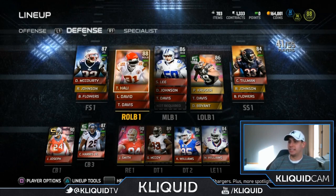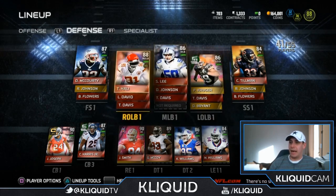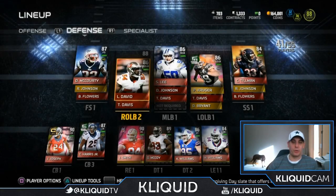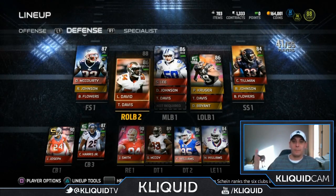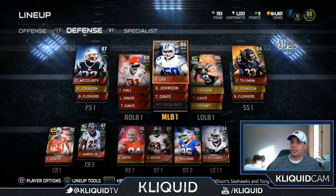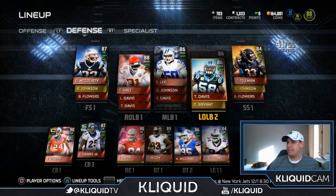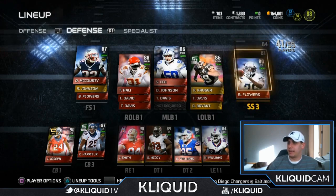I also have what I think are some of the best linebackers of anybody I've seen. I have Tamba Hali at right outside linebacker — he's awesome. I also have Lavonte David who isn't even starting right now, which means I'll probably be trying to get to a 3-4 defense at some point. My dogs are running around back here making a little cameo in the video. Sean Lee is in the middle, and I also have Derrick Johnson. Paul Kruger and Thomas Davis are my left outside linebackers — I've been trying to decide which one I like better.